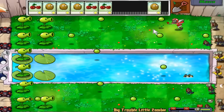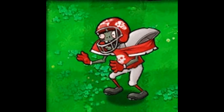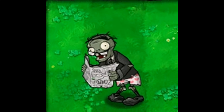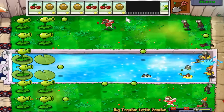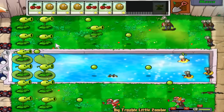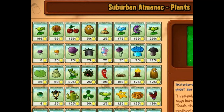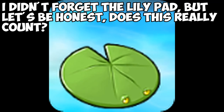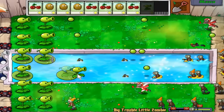Why couldn't they just come up with a new minigame instead of recycling 3-5 again? Big Trouble Little Zombie pits you up against the exact same roster of zombies as the level in Story. At least Walnut Bowling incorporated some new zombies to keep things interesting. Big Trouble Little Zombie is super boring too, and there is no difficulty here whatsoever. They changed one minor gimmick and revolved a whole level around it.